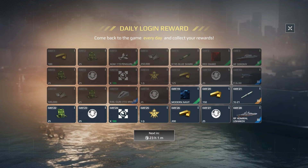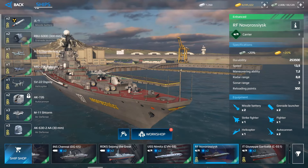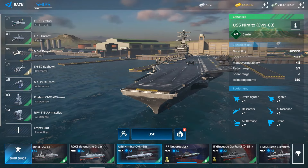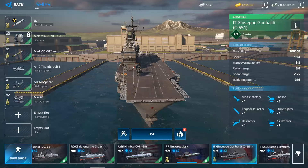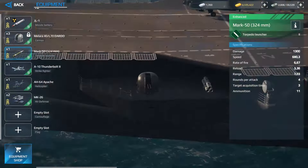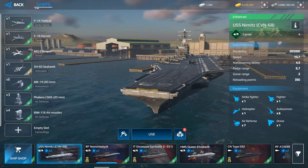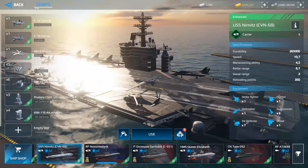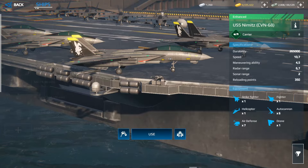Now I'll give my recommendations for your first aircraft carrier at Tier 2. My top pick is the Giuseppe Garibaldi, because it is equipped with missiles, cannons, and torpedoes. The USS Nimitz is a good carrier with drones and fighters, but you can only defend it with an auto cannon, making it an easy target.